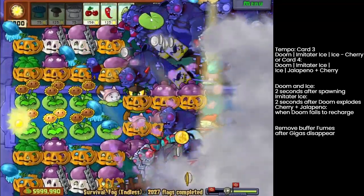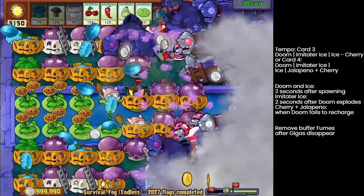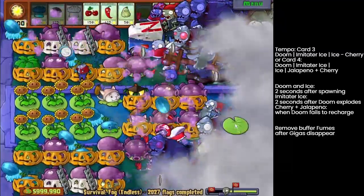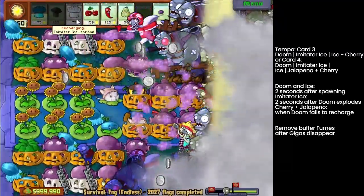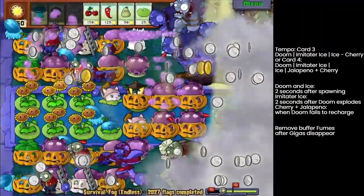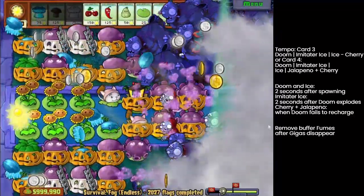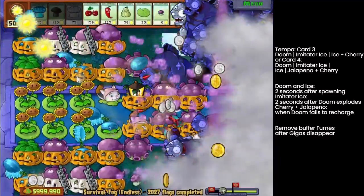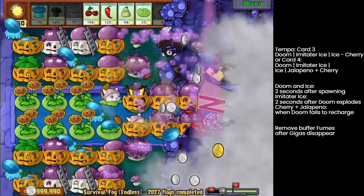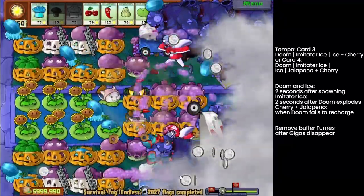For the second half, you don't want the buffer fumes after the Gigas disappear. Doom plus ice. You can see there are no Gigas here, so that should be the right choice. On row six I'm reluctant to use a Cherry Bomb — I want to use puff shrooms to stall the Gigas to level three DPS, along with that buffer fume before. Those Gigas are squashed so I'm not worried about them. You can see I've already stalled these three-health Gigas to death. Now Gigas are disappearing — there are no Gigas in this scene, so just Doom and Ice.